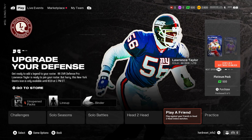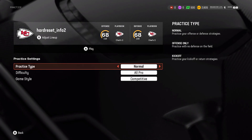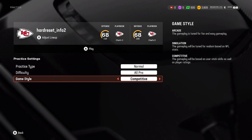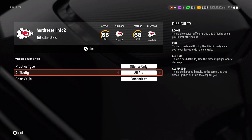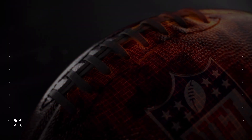In the beginning, let's go to Ultimate Team mode and go to practice. In practice, you can select practice type, difficulty, and game style. Select play, practice your skills.